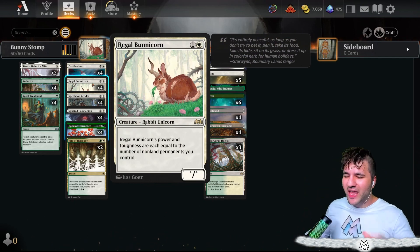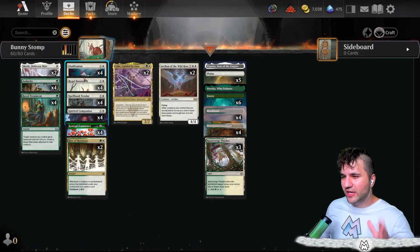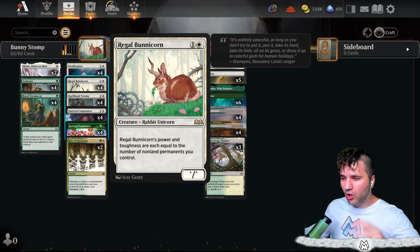I immediately saw this card — it is kind of like the Portrait of Machiko, but with Audacity you can get it really big and give it trample. Unlike the portrait, that is only enchantments, and this is all non-land permanents.